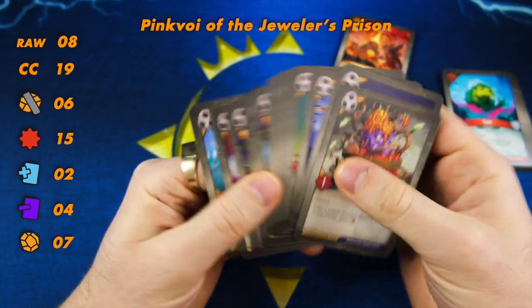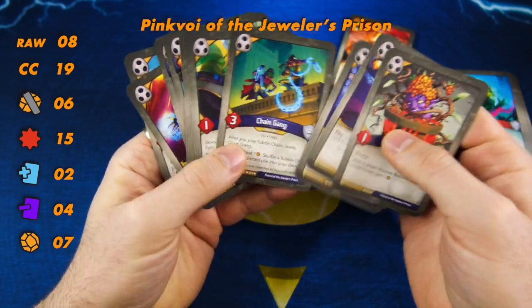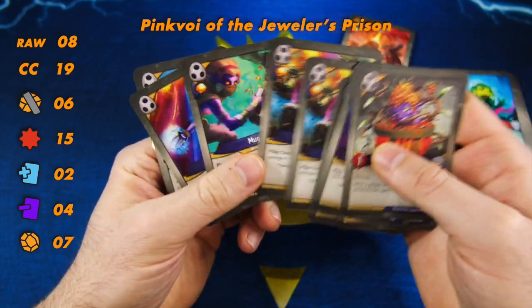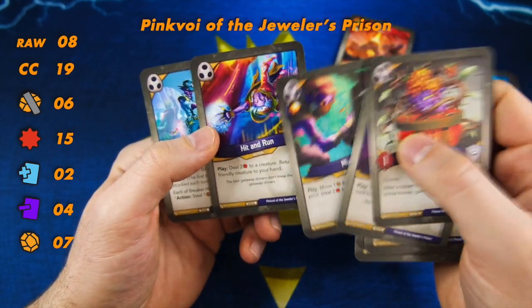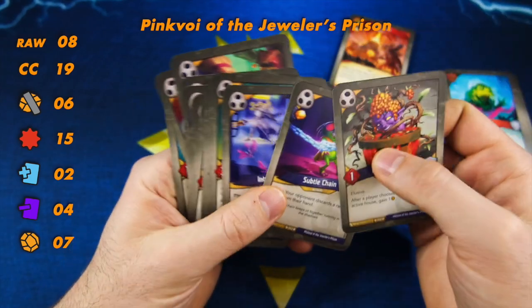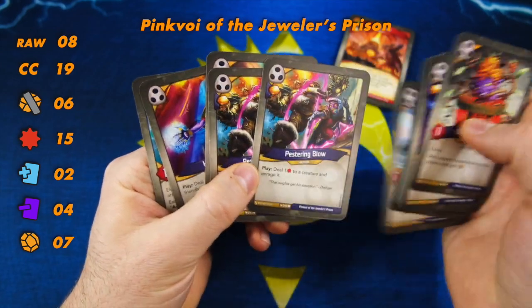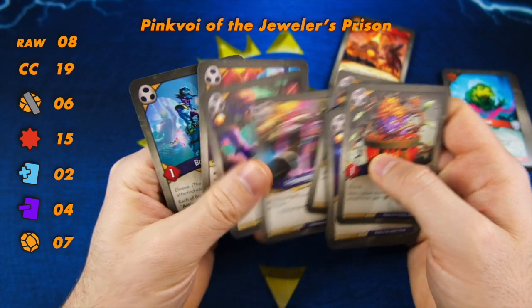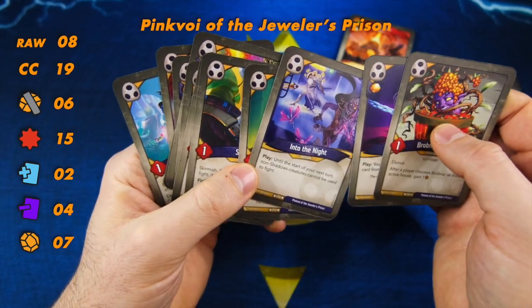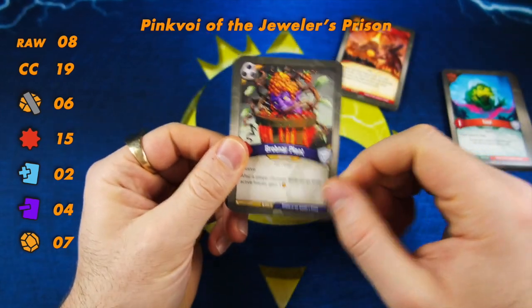Let's go on to the Shadows. Creature power is super low. The Subtle Chain with the Chain Gang is nice. Double Ronnie — you're never going to be disappointed with that. Mug's fine, Hit and Run's cool, especially with the Ronnies — you gotta love that, so that's really cool. Yeah, you know what, this is not a half-bad shadow suite. I'm fairly happy with the shadow suite actually. 'Cannot be used to fight' — yeah, that's cool. The Shadows is pretty cool.